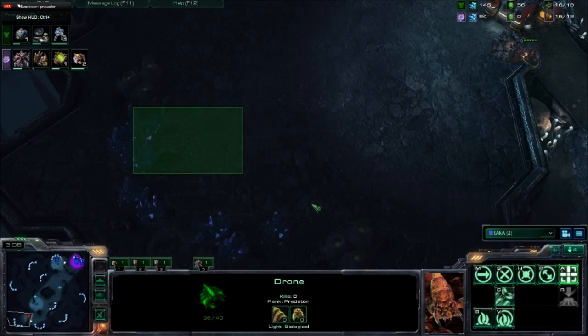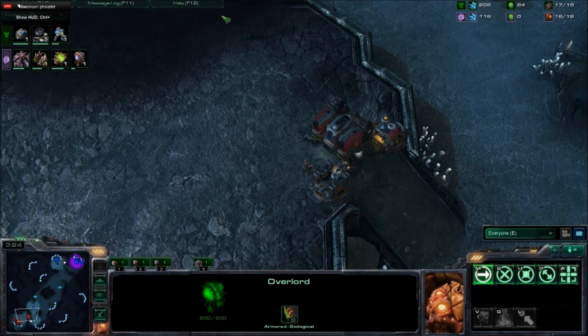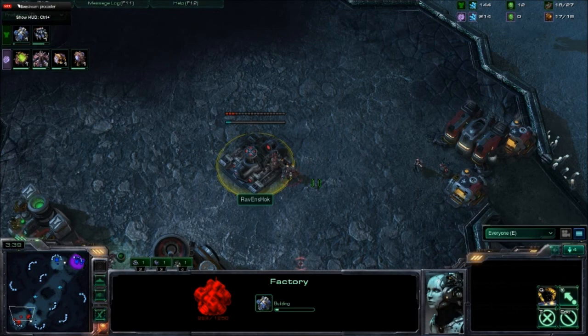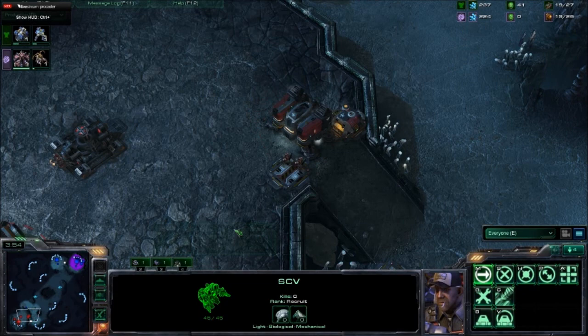An Overlord is being sacrificed by Ravenshock. Taka is a little bit in the dark here, but as the Overlord is sacrificed we'll see the barracks is indeed still there and has not been cancelled. The Marine will be able to pick off the Overlord. It looks like a 1-1-ish kind of build, and if Matthew Joe knew the build order with the Thor, it would be very deadly for Terran to beat the Zerg.